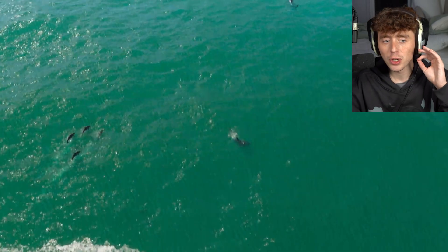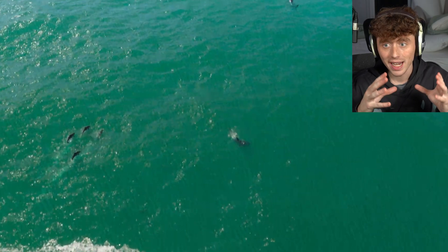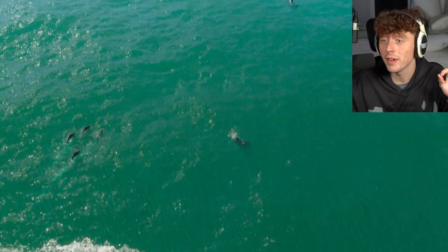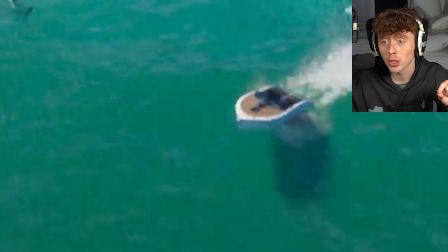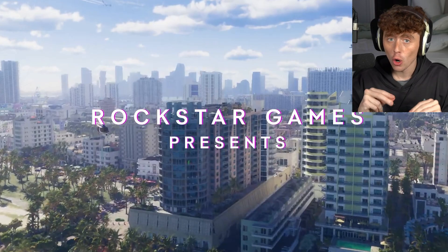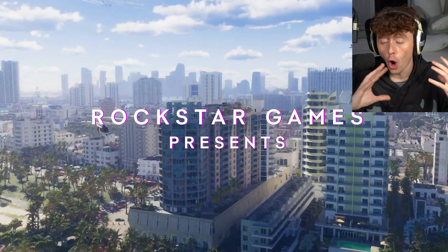In this next shot we get a scene of the counselor talking to Lucia in prison and we get to see her name is Stephanie. This counselor called Stephanie could potentially be a big part of the story. In this next shot we get the first look at Vice City and the water — the water physics look crazy compared to GTA 5. We also get a first shot of a boat and we can see dolphins.